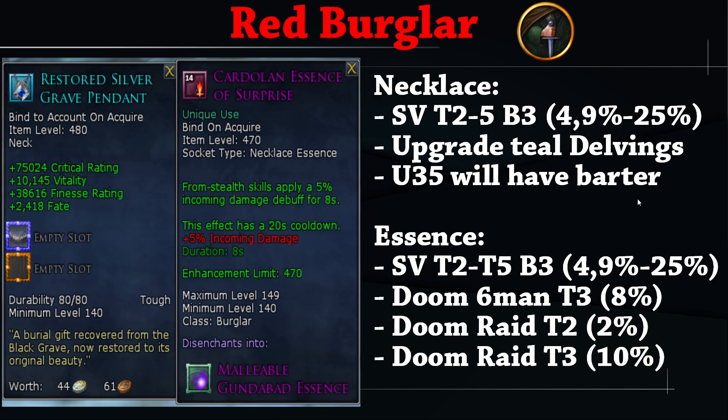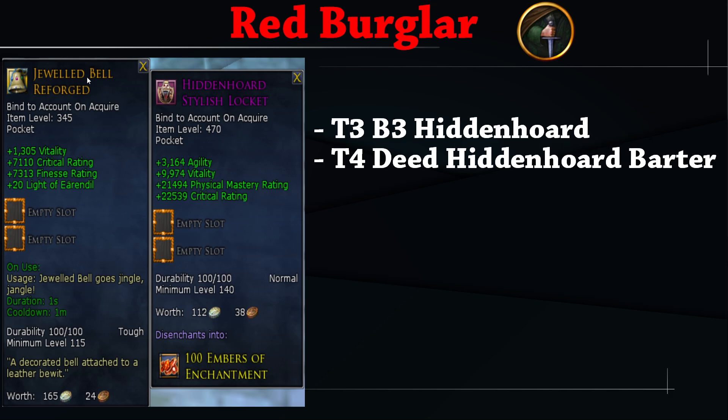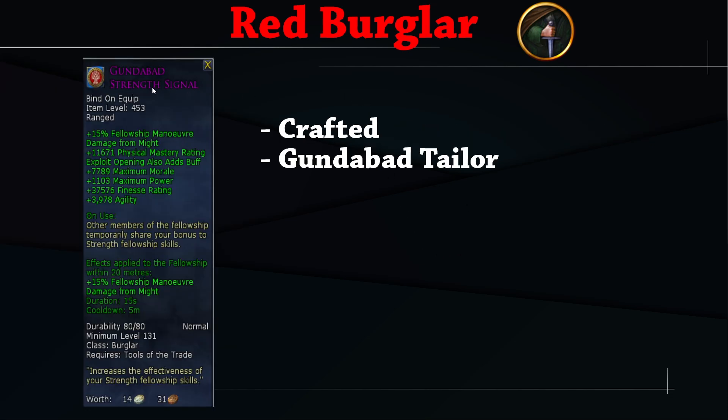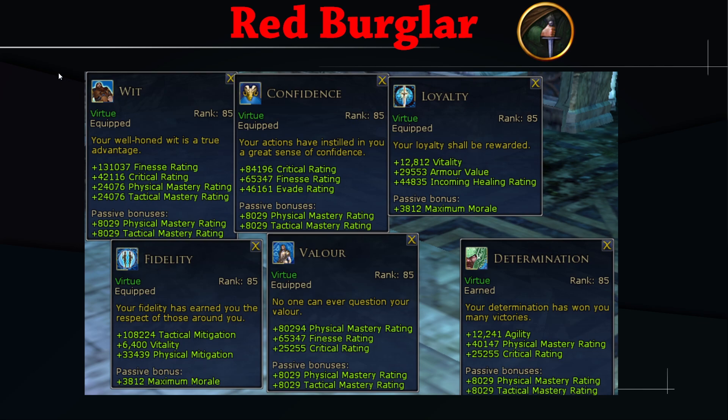For Red Burglar there's no doubt — get the teal necklace from SV with the Cardolan essence that adds an incoming damage effect on your target. Update 35 will have a barter for purple necklaces; the essence drops from SV and Doom. For pocket, the Jeweled Bell or Lash is best; otherwise use the Hidden Horde Stylish Locket. Best offhand is the Honed Dagger of Old Eregion from the Doom Skirmish. Best signal is the Gundabad Signal of Strength for physical mastery, crafted by Gundabad Tailors. Also consider adding Determination to virtues if you have enough Finesse.